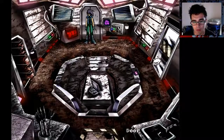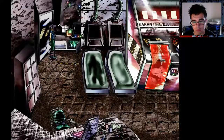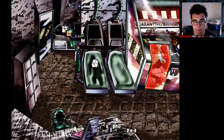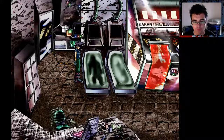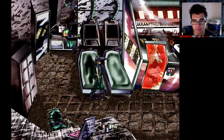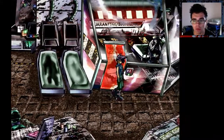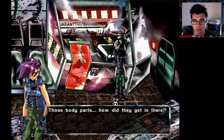There's gotta be something... let's go back, maybe something changed with this guy. Yes! After we open up that door, the body's gone. Let's go here and examine this — it's a bed with body-shaped burn marks across it. He's inside the room now. I want to check him out. Those body parts — how did they get in there?